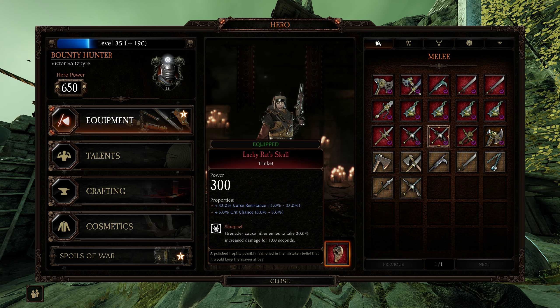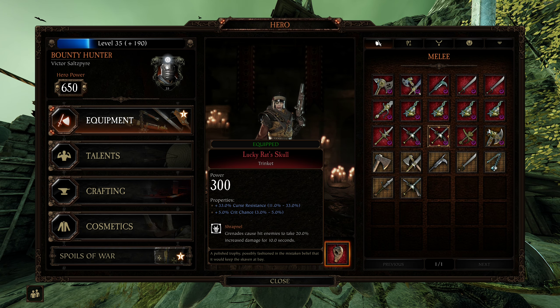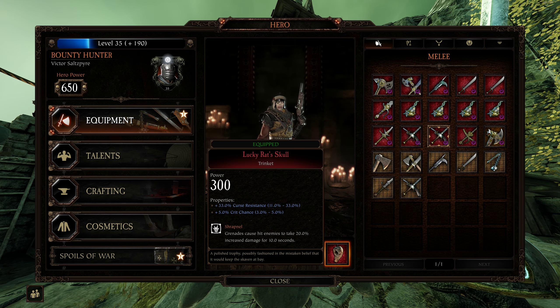For the Trinket: Curse Resistance, Crit Chance, Shrapnel — Stamina Recovery if you're not going for books. That is Bounty Hunter.